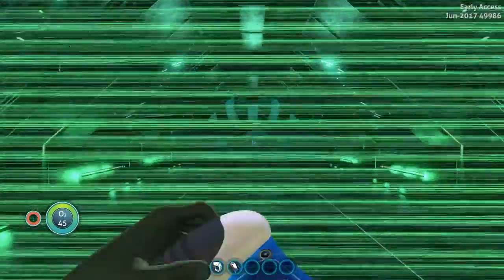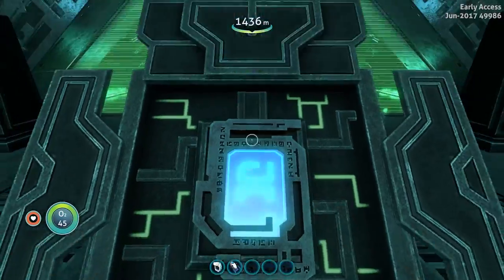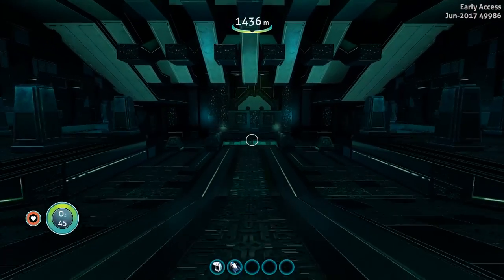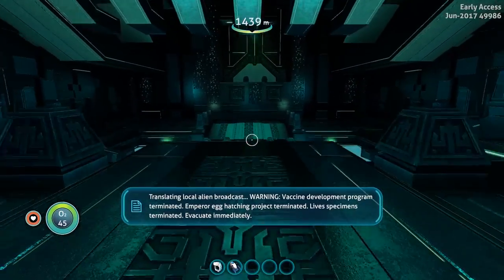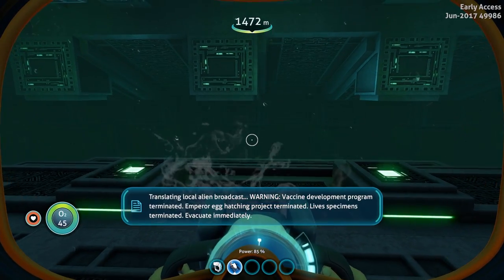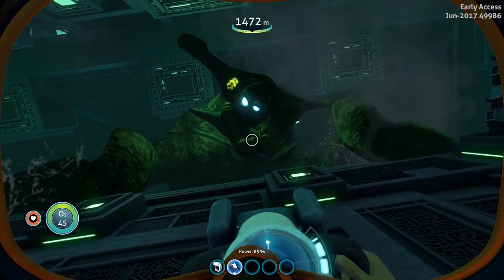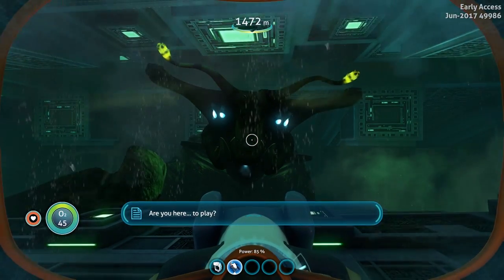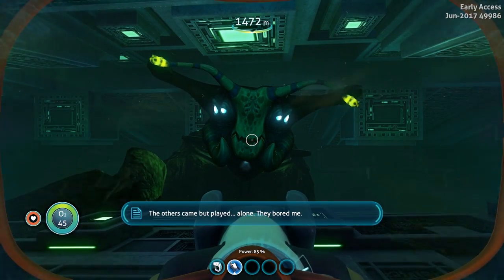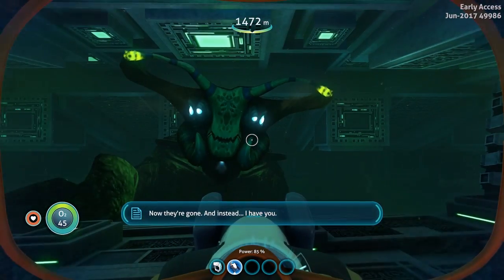We're going to see everything to do with the Sea Emperor and the final state of it — and possibly the death, if that's even in. Someone said if I enter the portal twice I should see it dead at the very last moment. Let's go in. 'Are you here to play? The others came but played alone. They bored me. Now they're gone. And instead, I have you.' It seems like she doesn't leave the platform now unless you move away.